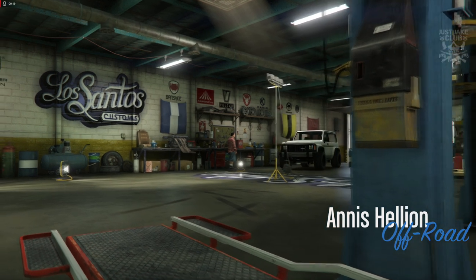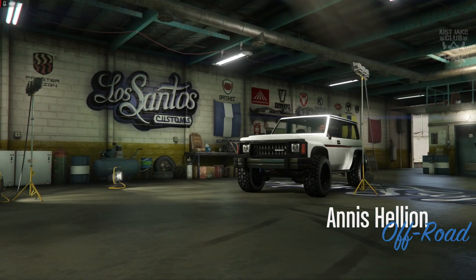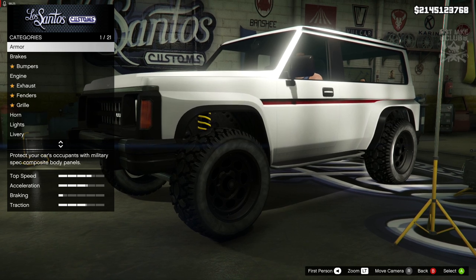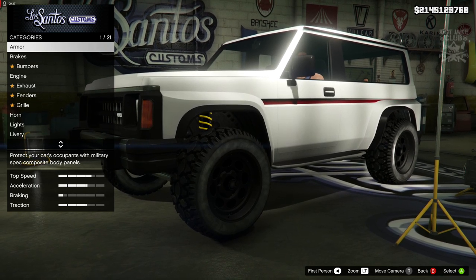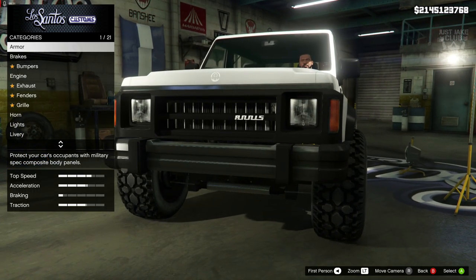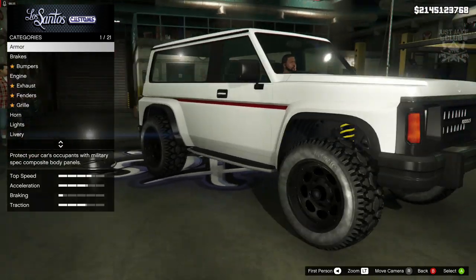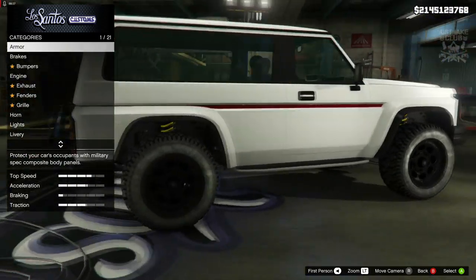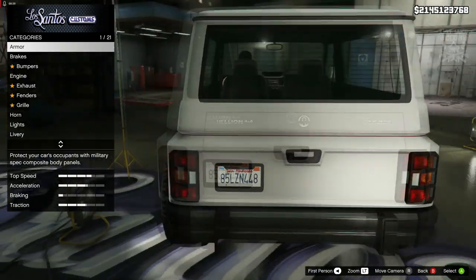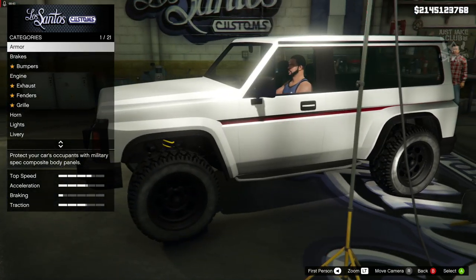What's going on YouTube, it's Jake here and welcome back to my channel for another GTA 5 video. In today's video we're going to be building and reviewing the brand new, commonly unreleased Nissan Hellion. It's part of the drip feed from the Casino and Resort DLC, and at the recording of this video it is commonly unreleased. As you can see, it is an SUV, an off-roader in the off-road category.